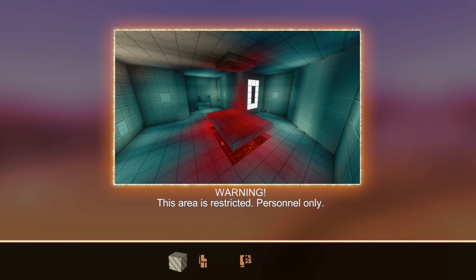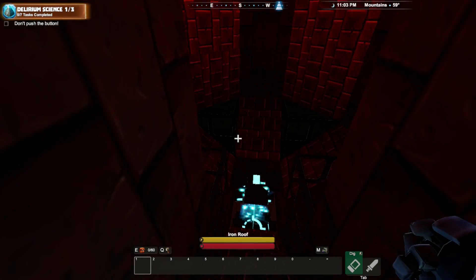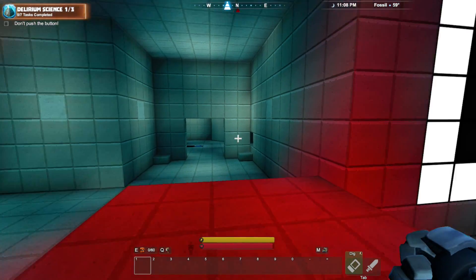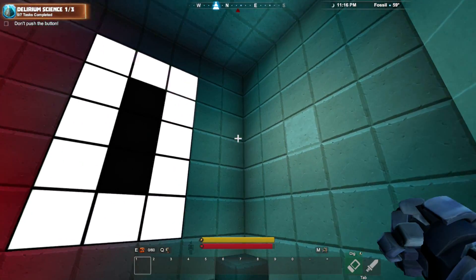All right, let's find another adventure here. Oh boy, there's a little stutter there. Delirium Science, one of three. Warning — this area is restricted, personnel only. I'm kind of excited for this one. I was looking through the list just looking for something a little different. I've played a lot of these adventures and I really enjoy going through them. This one looked pretty cool — I love those weird science lab type things. This is kind of a creepy start. Wow, this looks really strange. Teleporter — okay, let's get into it.